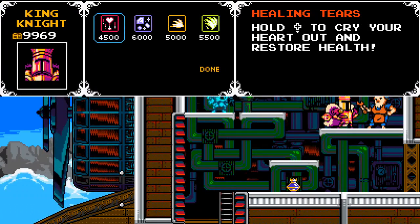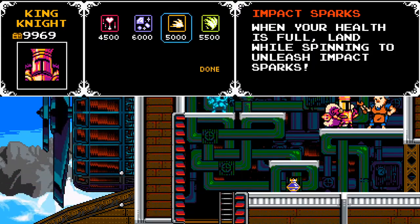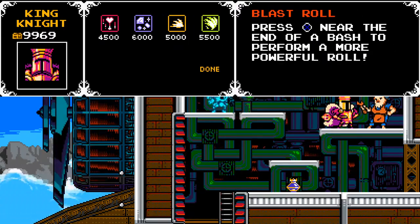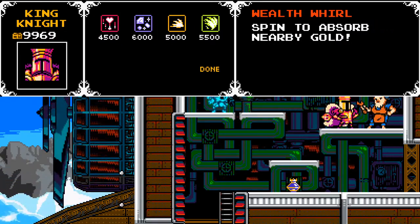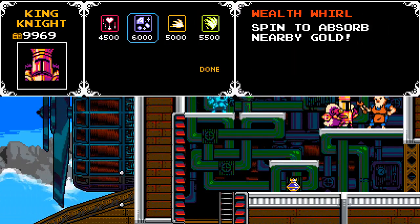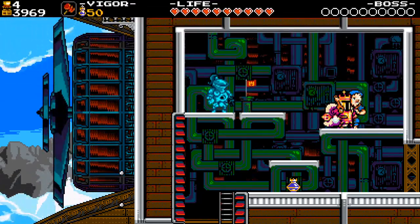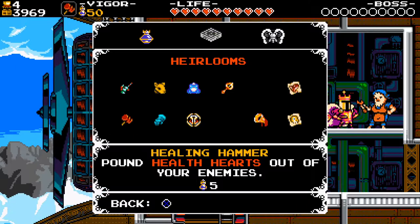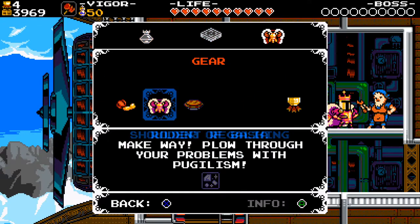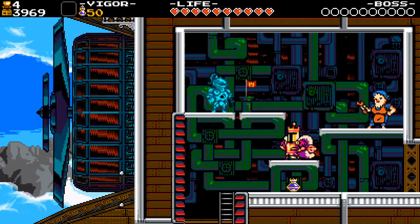Spin — hold down to cry your heart out and restore health. Spin to absorb nearby gold. When your health is full, land while spinning to unleash impact sparks. Press X near the end of a bash to perform a more powerful roll. All of these sound pretty interesting — impact sparks just sounds awesome. Spin to absorb nearby gold just seems useful, in all honesty. So that is just a passive upgrade, right? Shoulder of bashing — make way, plow through your problems with pugilism. Wealth whirl — that's a really good upgrade, actually.